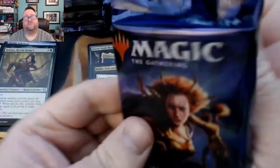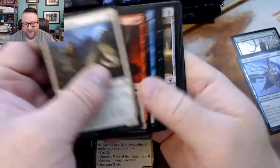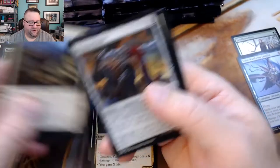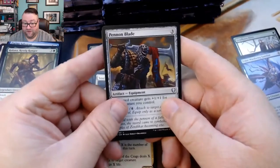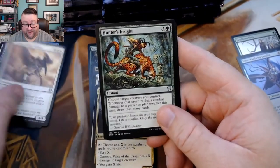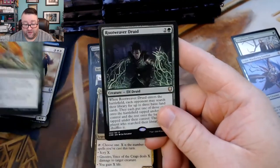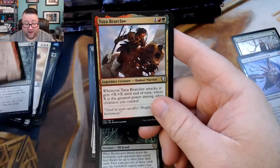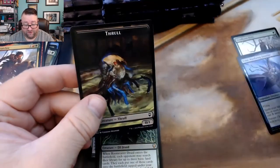So how have y'all been? I'm genuinely curious to know with the way things have been going. I mean, 2020, right? 2020 was a thing. We got a Paion Blades, a Patron of the Valiant, a Hunter's Insight, and then a Root Weaver Druid followed by a Togo Goblin Weaponsmith, a Tuya Bearclaw, and a foil Ancestral Blade.